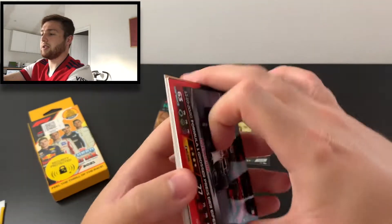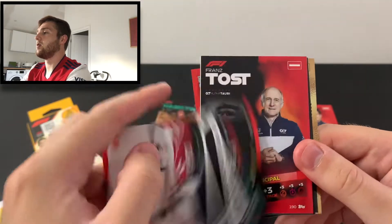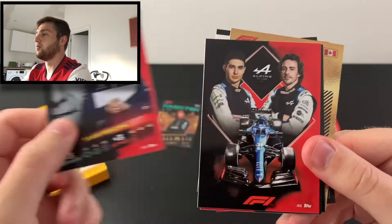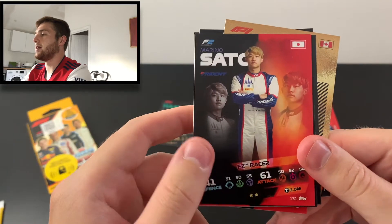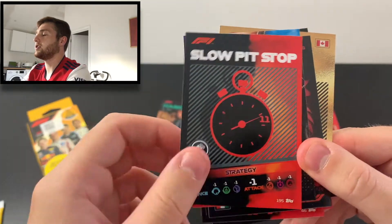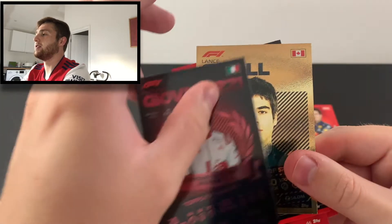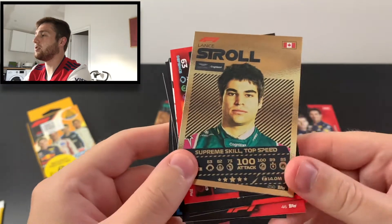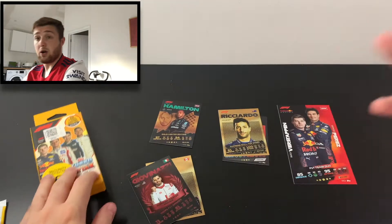Opening the final multi-pack: we've got Giovinazzi F1 Live Action, the middle of the Alfa Romeo team puzzle, Franz Tost team principal for Scuderia AlphaTauri, the Alpine logo, Marin Sato F2 racer, Guanyu Zhou F2 racer, the slow pit stop strategy card, the top middle of the F1 puzzle, Antonio Giovinazzi Supreme Starter Award Winner, and Lance Stroll Supreme Skill Top Speed.